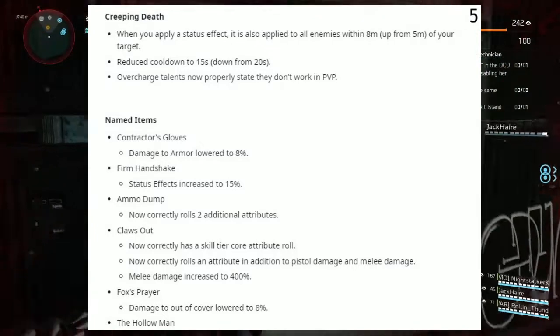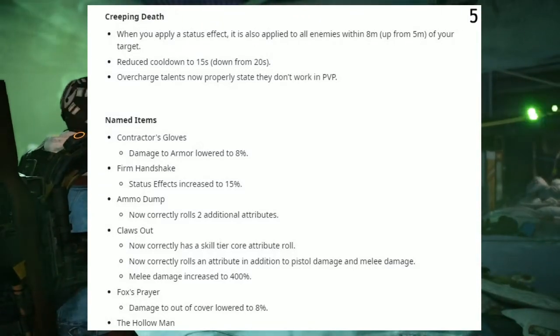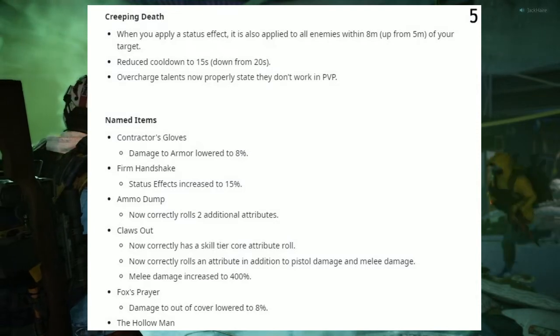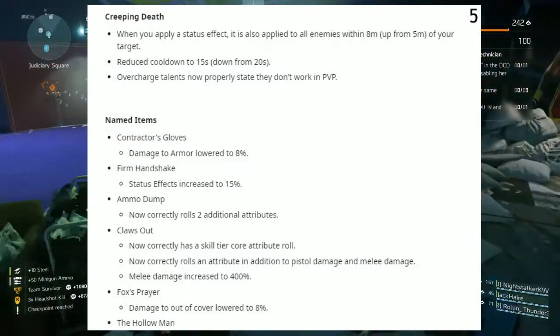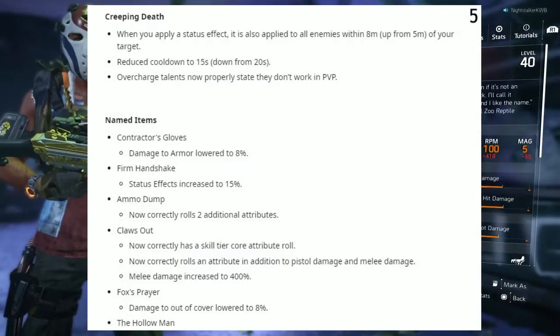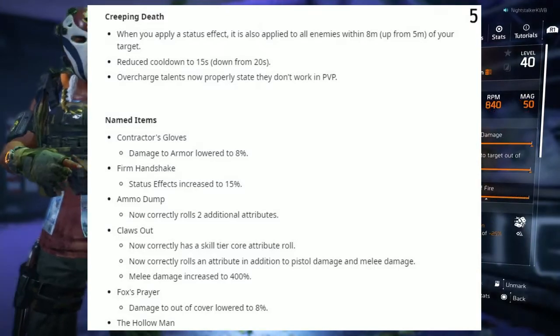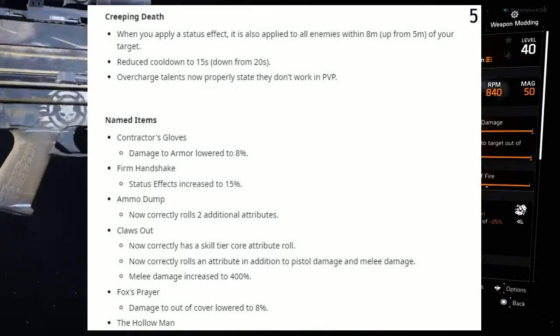Contractor Gloves: damage to armor lowered to 8%. Firm Handshake status effect increased to 50%. IMO, a nerf. It now correctly rolls two additional attributes. Claws Out now correctly has a skill tier core attribute roll, and now correctly rolls an attribute in addition to pistol damage and melee damage. Melee damage increased to 400% — pretty good.